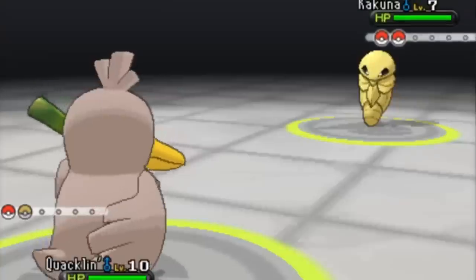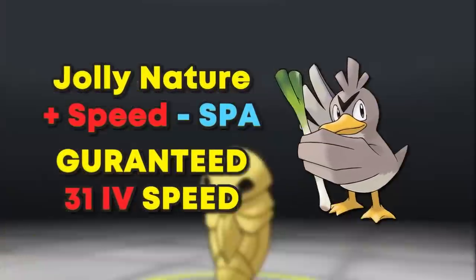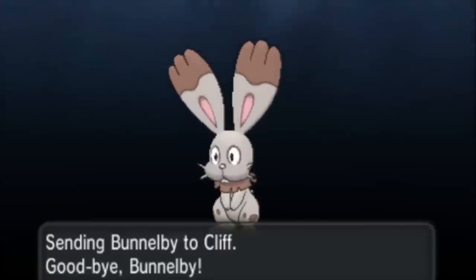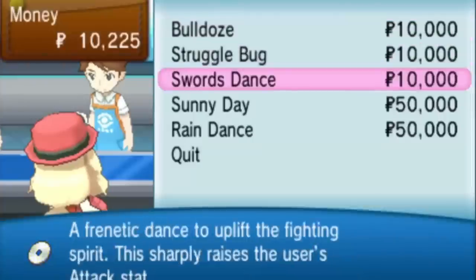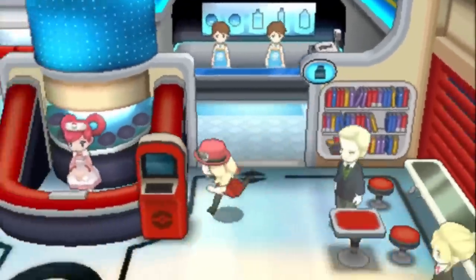Farfetch'd is a trade Pokemon in X and Y that comes with guaranteed 31 IVs in speed with a Jolly nature, and this is the exact Pokemon we need to KO the Bug Gym with as fast as possible. But first, we gotta say bye-bye to Bunnelby, because they'll be the one we trade away for Farfetch'd, who will sweep everything from Viola to right before Grant. This is all thanks to Aerial Ace and a Swords Dance TM we get right before leaving Lumiose City.